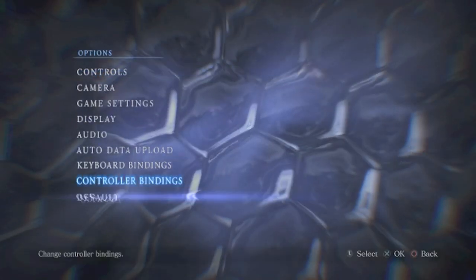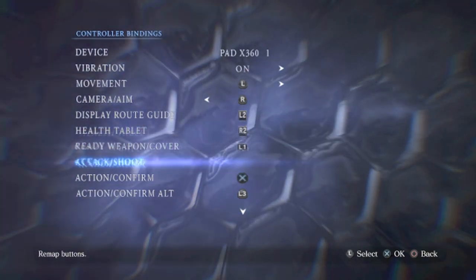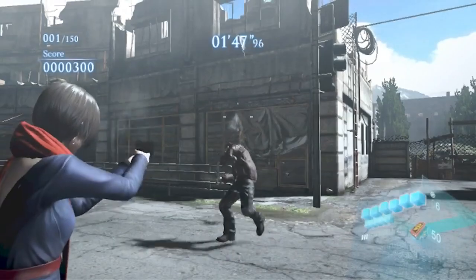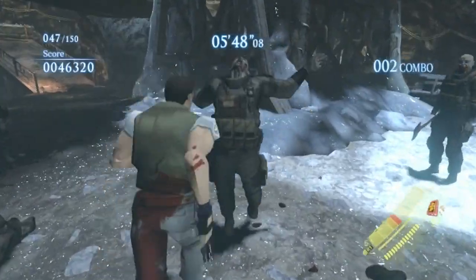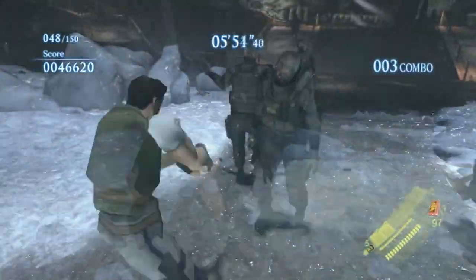First, if your attack is bound to a trigger, change it to a button. You can push a button more rapidly and precisely than you can pull a trigger. You really do not want to attribute mistiming of counters to the awkwardness of reacting with a trigger pull.